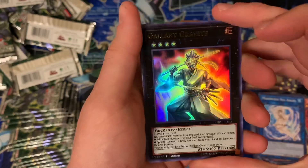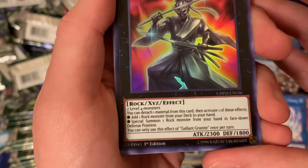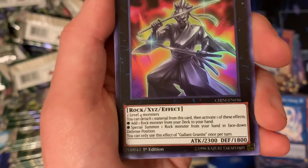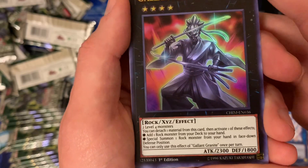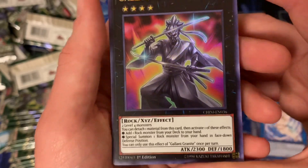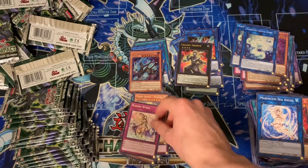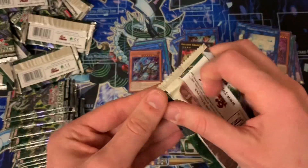Hey, this is another really good ultra — Gallant Granite — because it basically just searches Nibiru. Two level four monsters, you can detach one material from this card and activate one of the following effects: add one rock monster from your deck to your hand — so Nibiru, or some of you might remember I played Prediction Princess, I love that deck — Pot of the Forbidden is a rock monster too. The other effect is to special summon one rock monster from your hand in face-down defense position, once per turn. My roommate just came in and told me Block Dragon is searchable with this — that's actually really good. I forgot about Block Dragon entirely because that card's absolutely nuts.